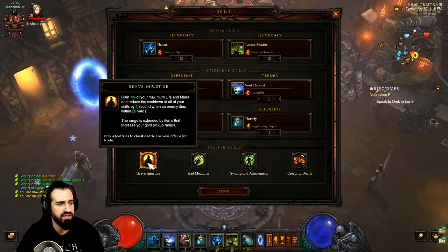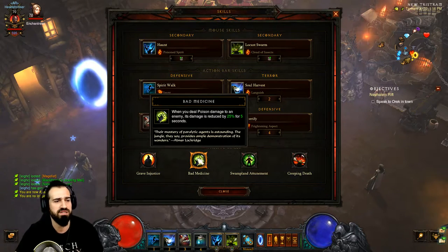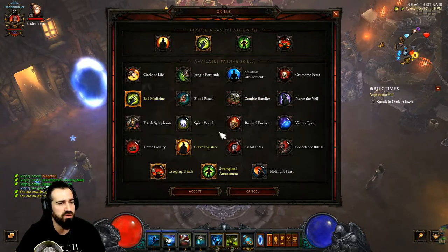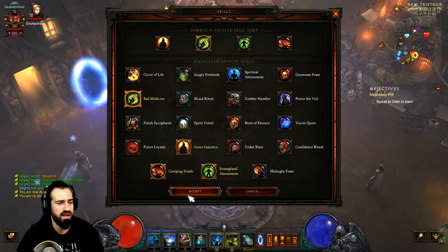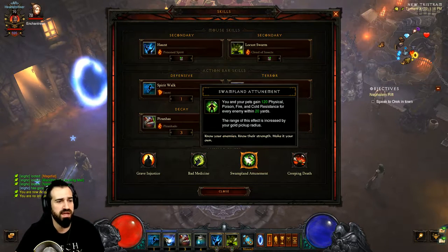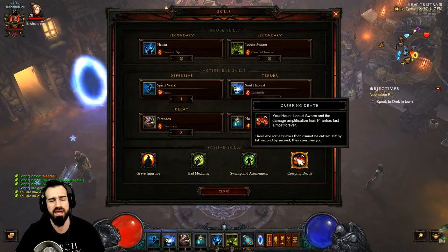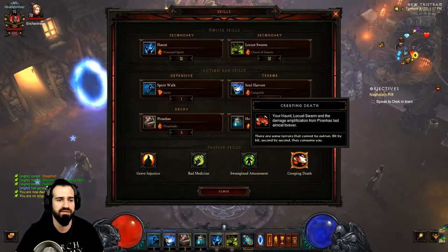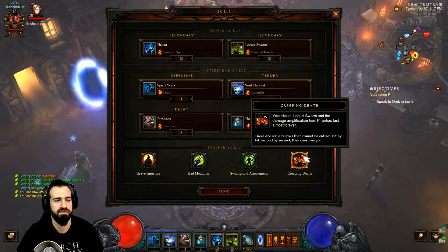For passives, Grave Injustice for life and mana regen as we kill enemies. Bad Medicine reduces enemy damage by 25% when you deal poison damage — Haunt is poison damage, so it's more damage reduction. You can sub this for Jungle Fortitude or Spirit Vessel. Swamp Land Attunement for resistance against physical, poison, and all other effects. Creeping Death makes Haunt and Locust Swarm last five minutes, and when you cast Soul Harvest it explodes all that damage-over-time into one burst — it's a must for this build.